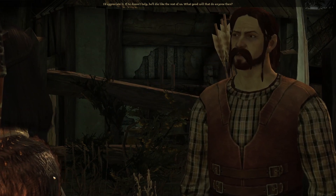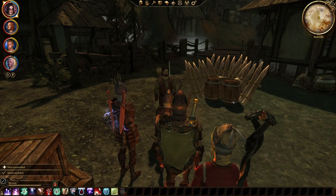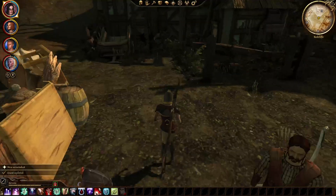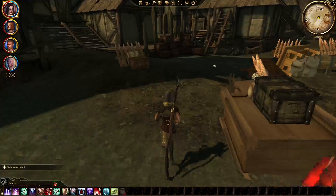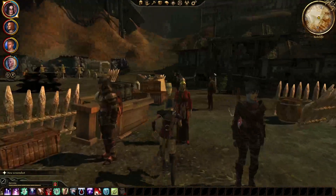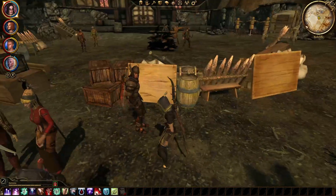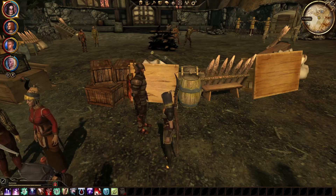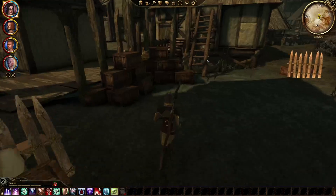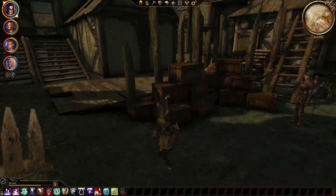If he doesn't help he'll die like the rest of us — what good will that do anyone? Why are there so many screenshots? Let's find the smithy — and let's see if the boy Bevan is in Caitlin's home first.